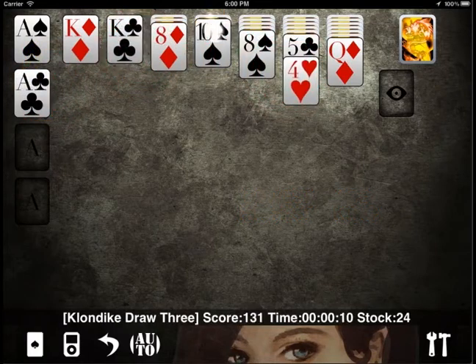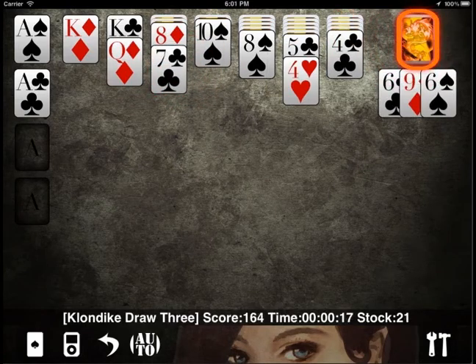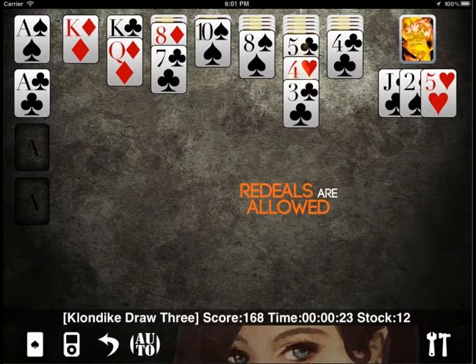When you have no moves left in your tableau, you may tap the stock to deal cards that you can use to build your piles. You can keep on dealing the stock until it runs out. You can then redeal your stock so you can use it again.